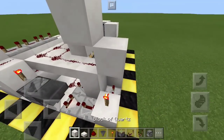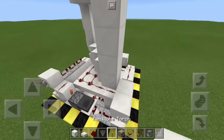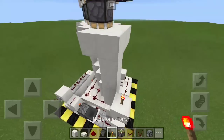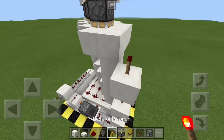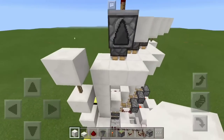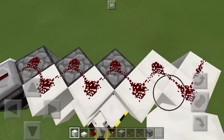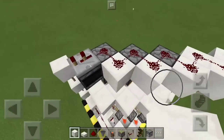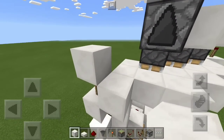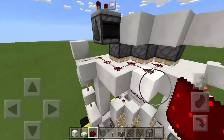Let's go ahead and continue on to the top. From this torch right here we're going to place a block, redstone torch, and do that another two times: block-redstone torch, block-redstone torch. Then go ahead and place one more block on top of that. On the same side we put the extra blocks on, we're going to wire this side up too. Place a block there and redstone dust like this. They're all hooked up now.